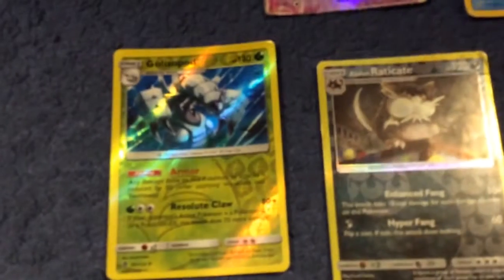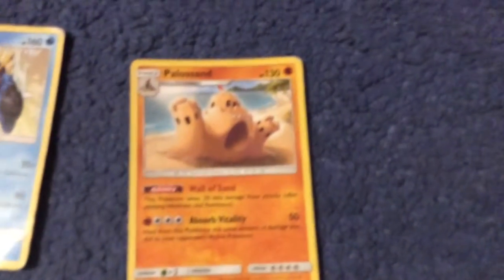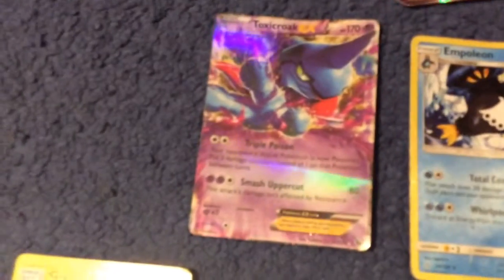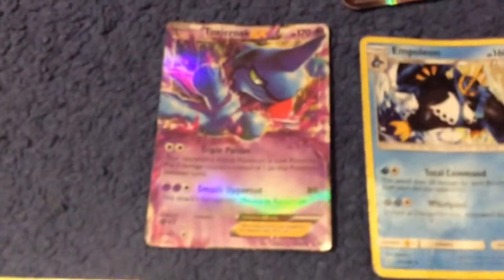Cloyster — he has an 80-plus attack. Then a Porygon-Land, an Olympic, a very good one, and an EX card.